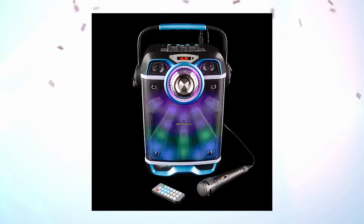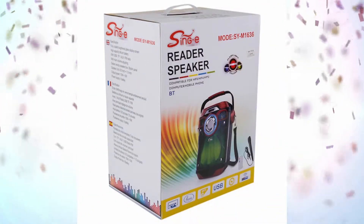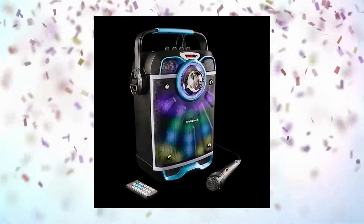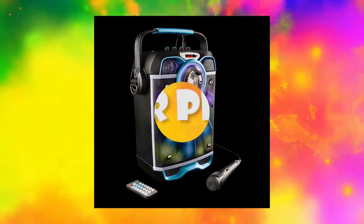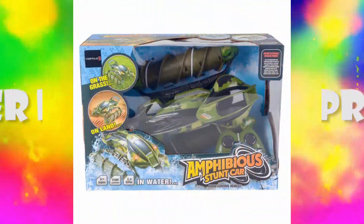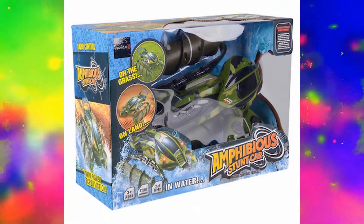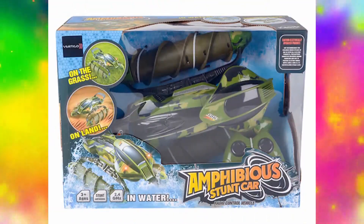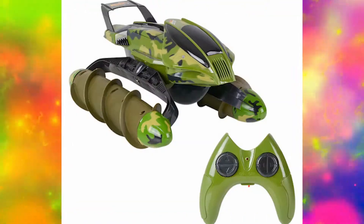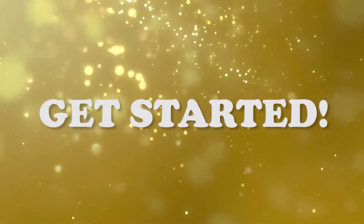At level I, you can earn a Bluetooth boom box. It has a speaker and microphone — you'll be a star. At level J, you've earned a super prize: an amphibious remote control car that does stunts, and it works on land, water, and even in the snow. Very cool. What great prizes you can earn just by helping your school.